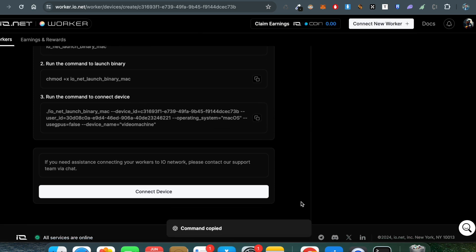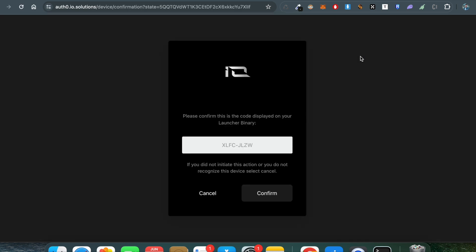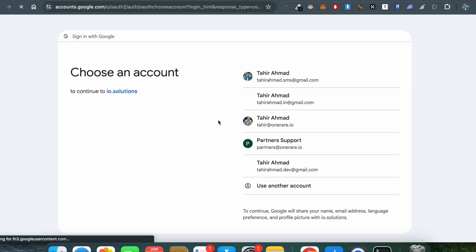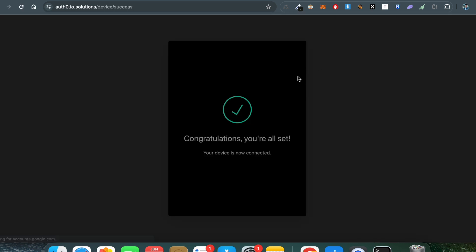The next step is to run the command to connect the device. Paste it in the terminal, and a new prompt appears saying 'to authorize the device with io.id, please follow one of the following options.' Copy the URL — this is the verification step to confirm this is a verified device. Enter the code which is pre-filled, confirm it, and continue with Google using whatever account you used to sign up on the io.net website.